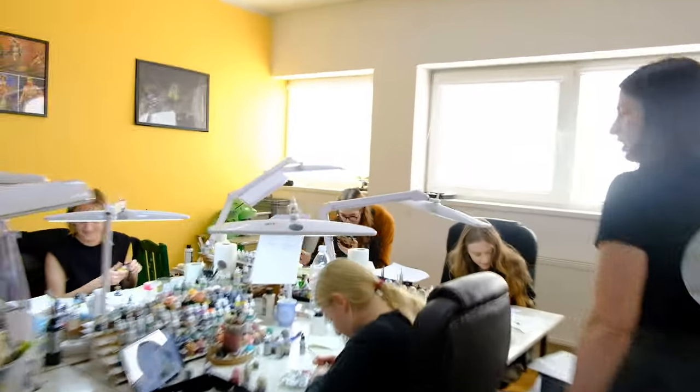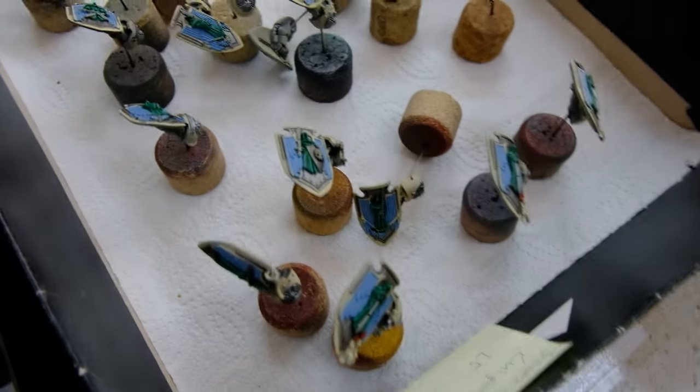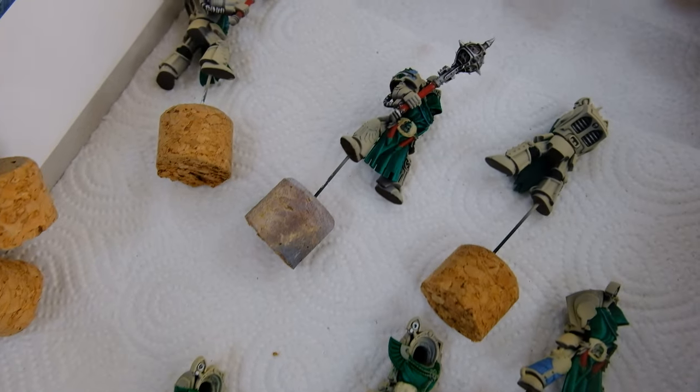Evelina! Evelina, what are you painting? Deathwing Knights, level 5. Five — nice! There are a lot of Dark Angels right now in the studio, and they are all looking really really nice.